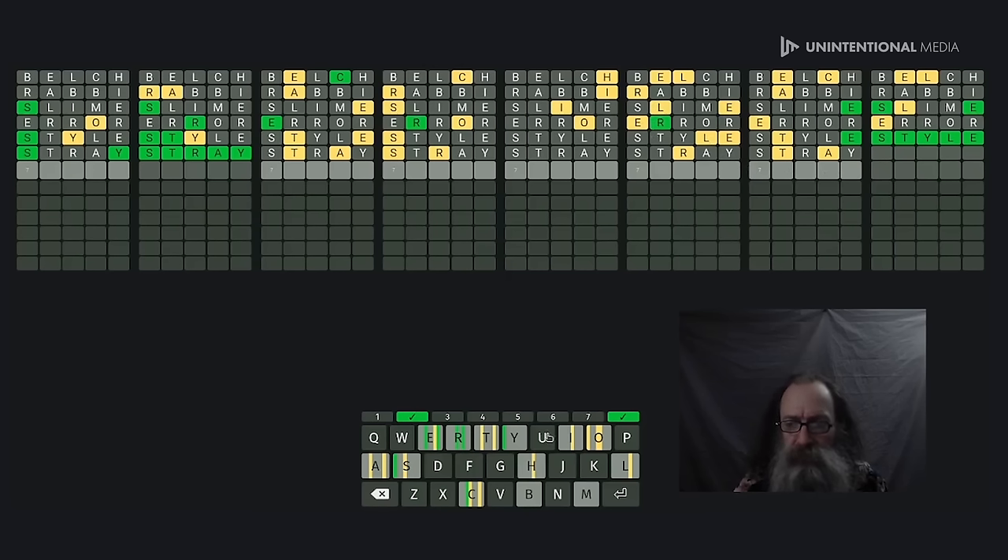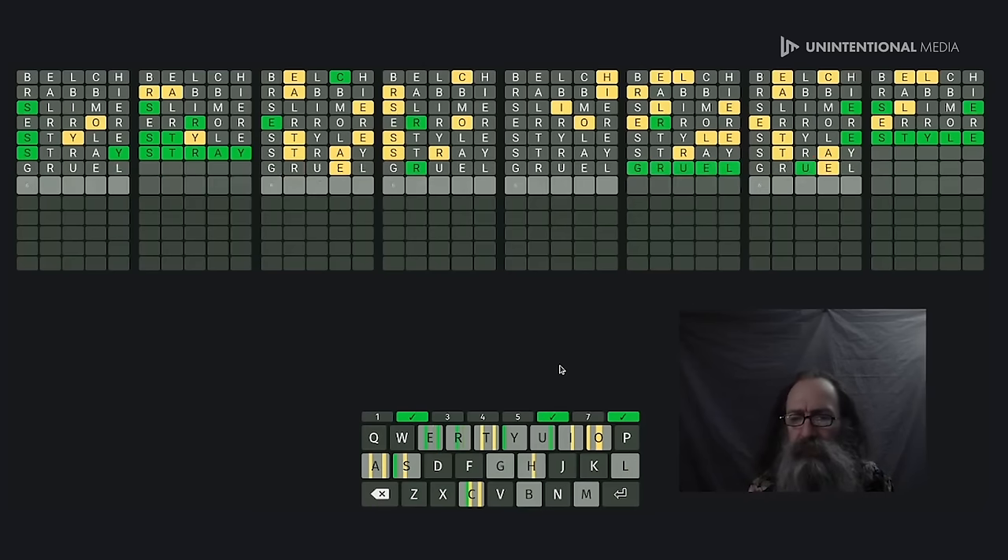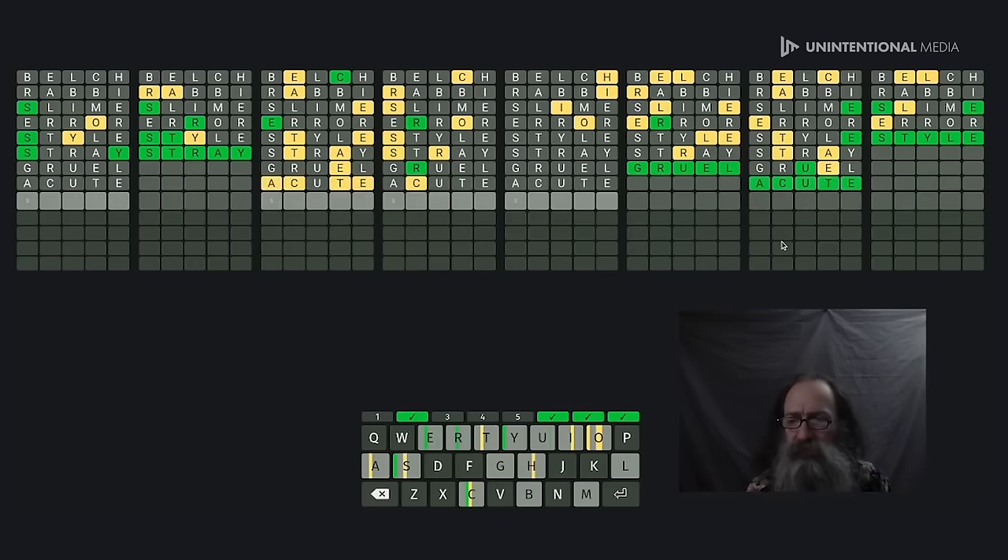If nothing else it gets the U and the G in, two new letters including the last vowel — E-I-O-U and Y covered. What do you know, it was right! This one — is it ACUTE with just one C? Yeah, we're making some progress here, just trucking right along!